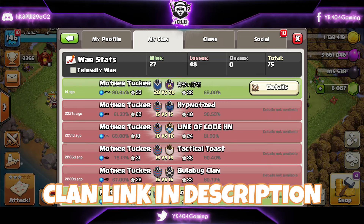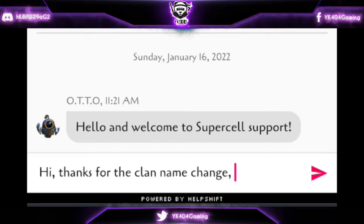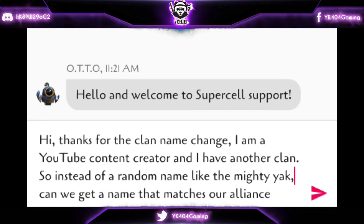And we are taking Town Hall 11 and above in Mighty X if you want to play with me — the clan link is down in the description. And by the way, I have sent another message asking if they can allow me to change the clan name to something similar to my other clan, since both are connected. And I myself am waiting for a response. If you want to know what they respond back, make sure to hit the subscribe button so you don't miss out on the future video that I post.